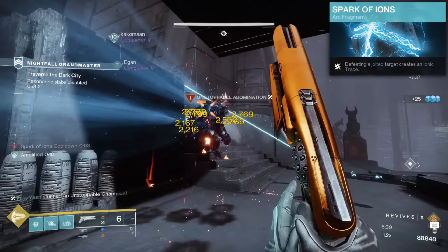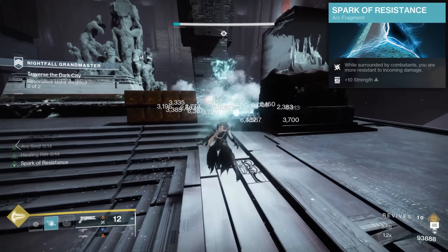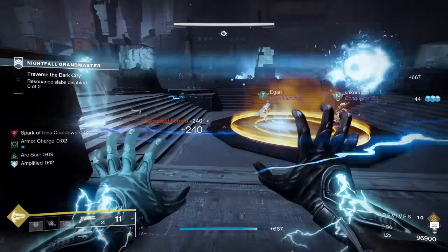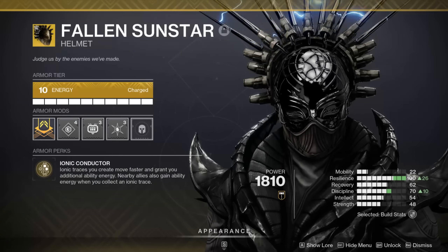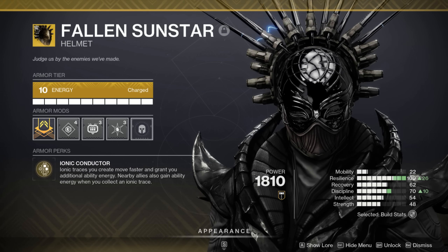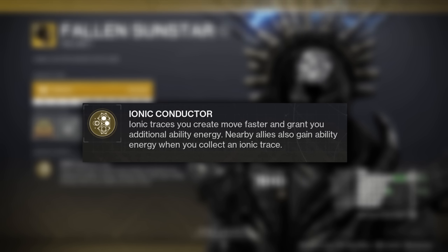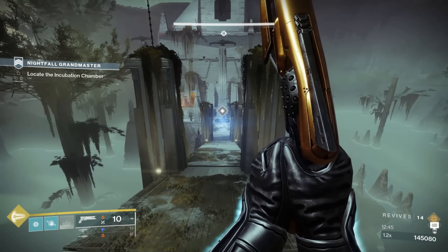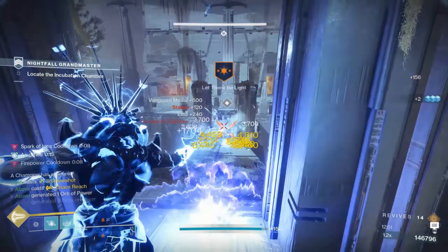Last but not least, Spark of Resistance provides a flat 20% damage resist that stacks with Tier X Resilience when surrounded by enemies for extra survivability. This gameplay loop is already extremely powerful, and we haven't even covered our exotic yet. The Fallen Sunstar synergizes perfectly with what Stormcaller does best. Its exotic perk, Ionic Conductor, states that Ionic Traces you create move faster and grant additional ability energy when picked up. Nearby allies also get ability energy each time you collect an Ionic Trace, meaning we gain even more benefit from this gameplay loop without changing any part of our playstyle.